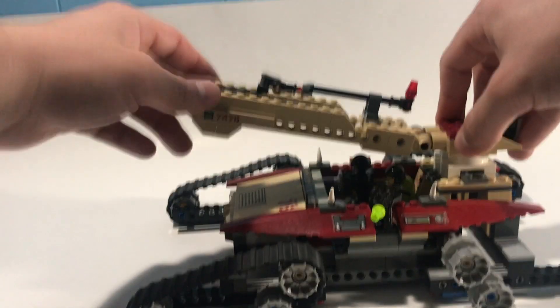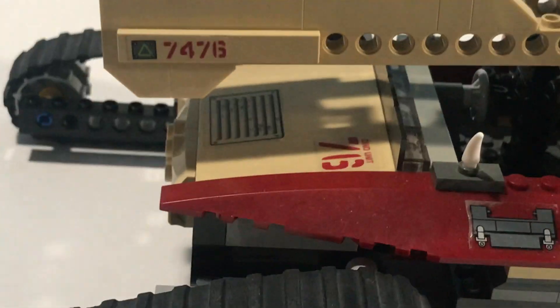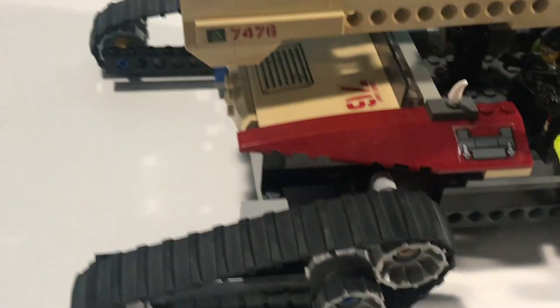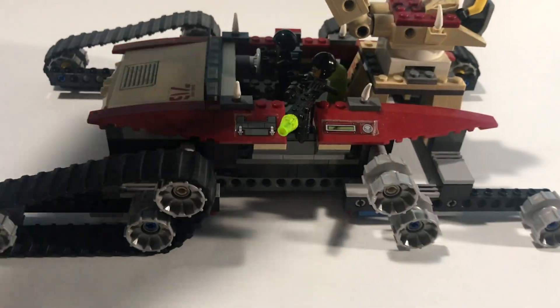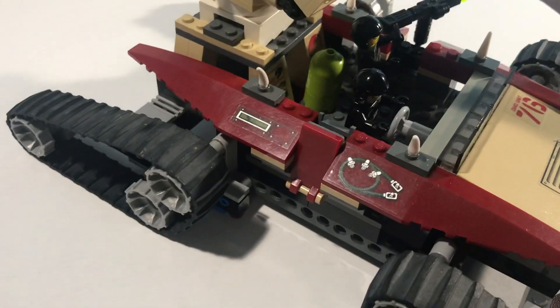That's the main feature of this giant cannon — very cool. It's like a scorpion almost; that's the vibe I get from this set. Another really awesome thing I want to point out: these are all stickers — 7476, a nice nod to the set number. These over here too; that one peeled a little bit, but I mean, this set is 15 years old and the stickers are still on pretty much perfectly. That's pretty dope.